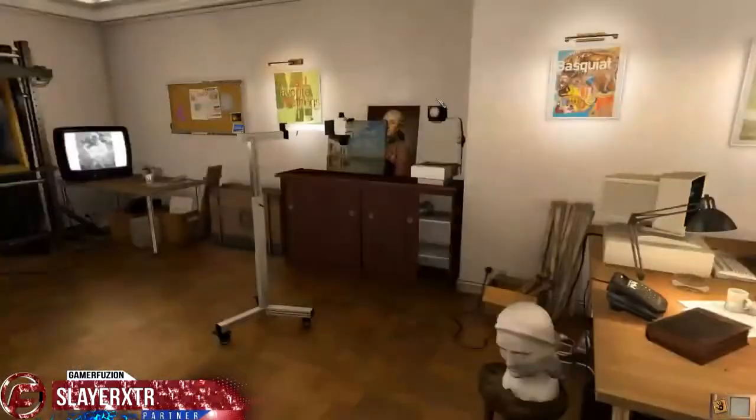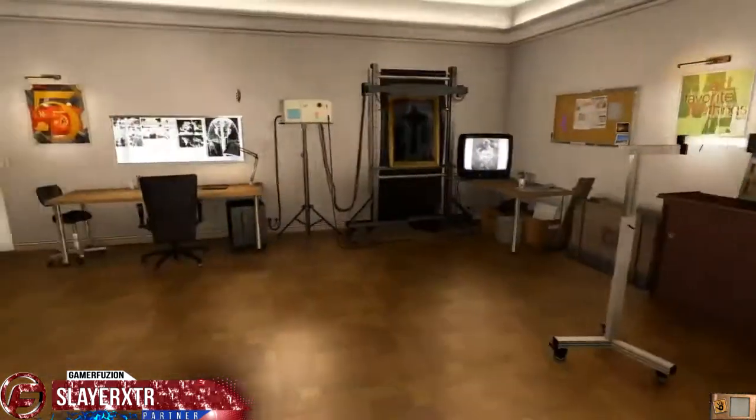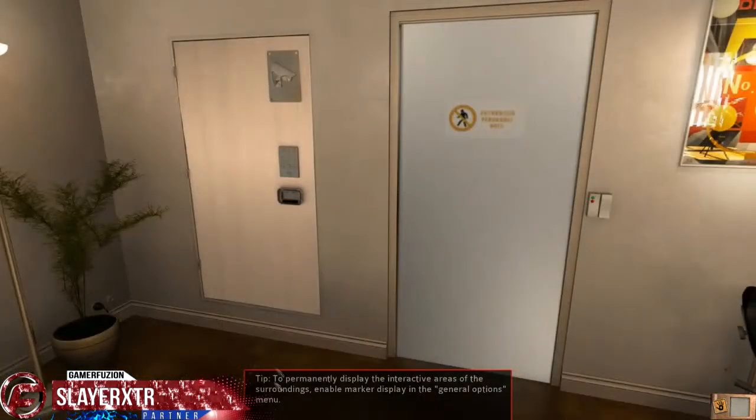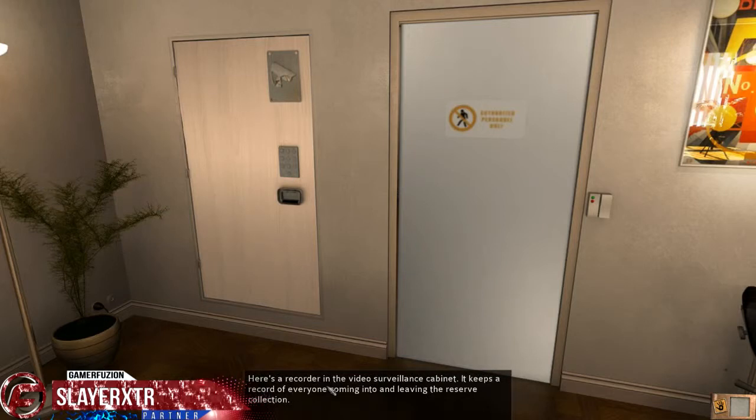So now we're looking for some oil and some solvent. Let's go over here. To permanently display the interactive areas of the surroundings, enable... There's a recorder in the video surveillance cabinet. It keeps a record of everyone coming into and leaving the reserve collection.